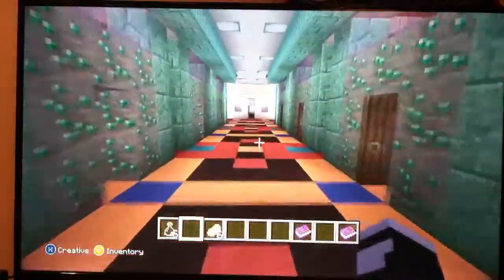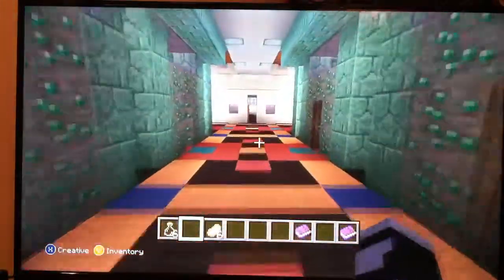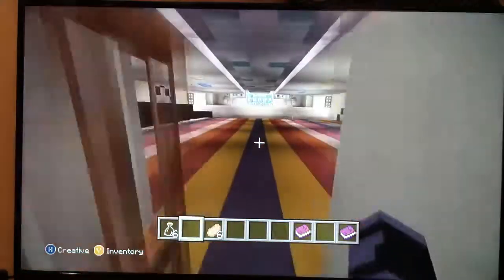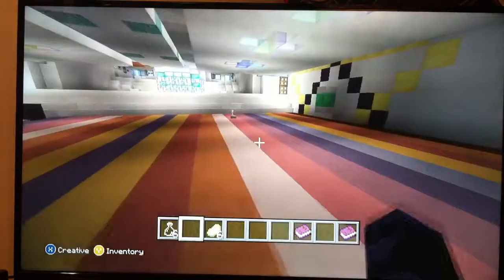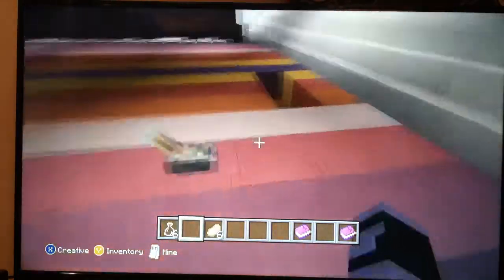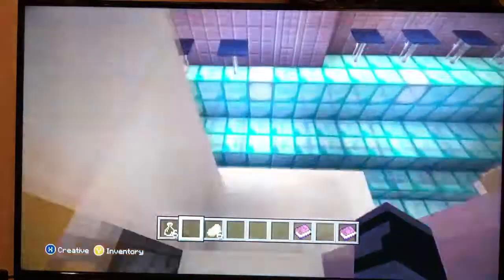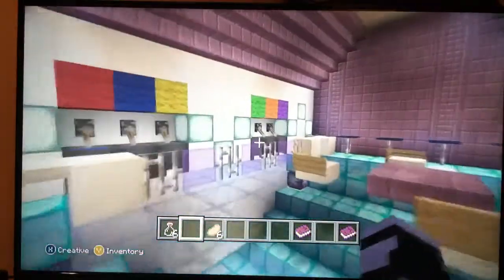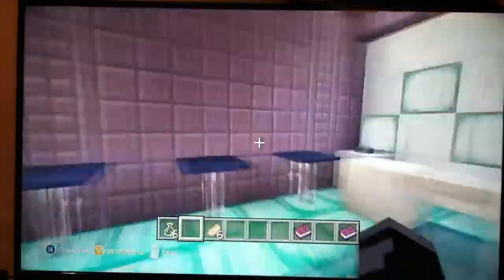We go back through to where the dancing room is. I'm sure you saw that lever on the ground — we will go down there and get some refreshments. The floor will open up and you just walk right on down. There is where you can serve some drinks — I should throw a villager back there.